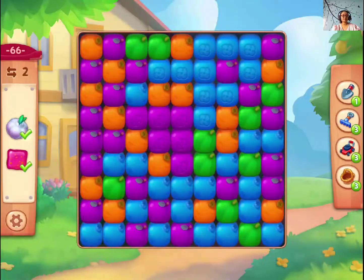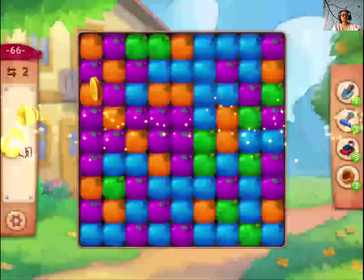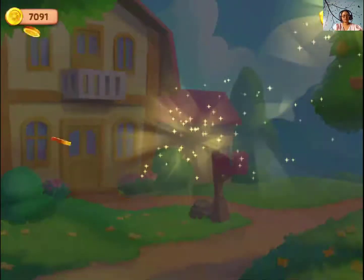And we are done. So guys, that was about Level 66 — one Farmscapes. You have to get rid of the jelly. That is jam. That is important. And let's put this down.